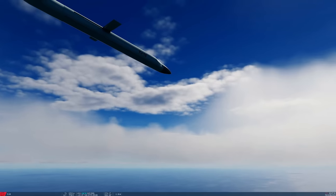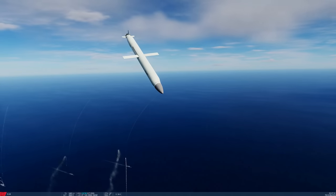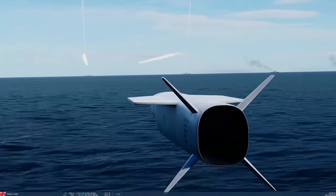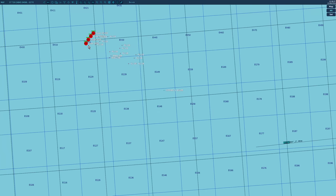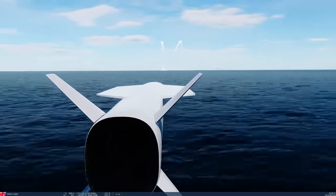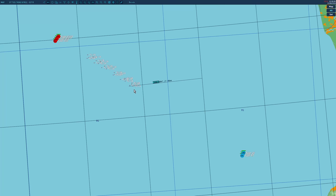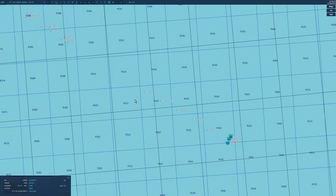The YJ-18 starts with a solid rocket booster then transitions to an air-breathing ramjet-type engine. Everything on the Chinese side is in service as of 2021. The Type 26 Frigate and the Spear 5 on the British side do not exist yet — expected around 2028–2030. More YJ-18s incoming — let's see how the Aster 30 Block 1 performs against them.